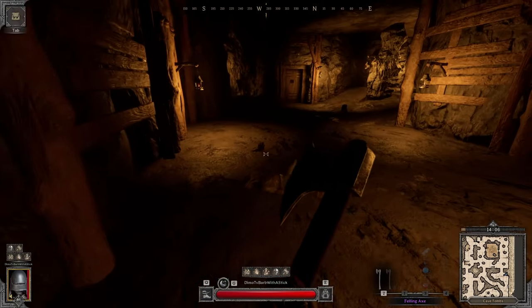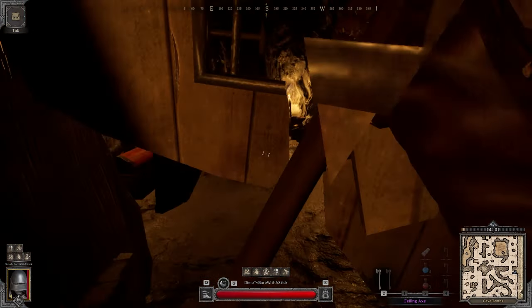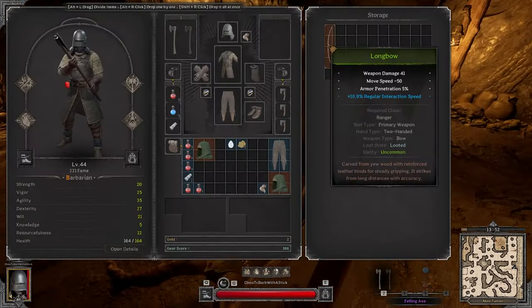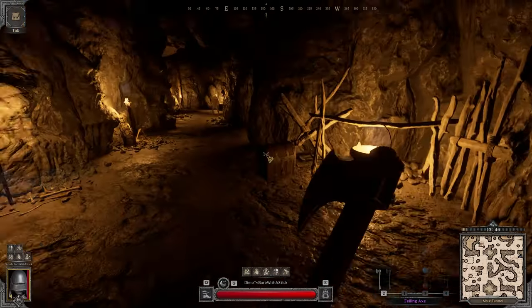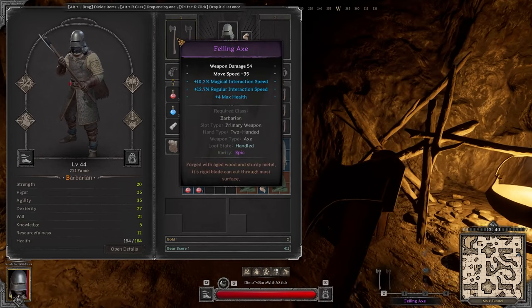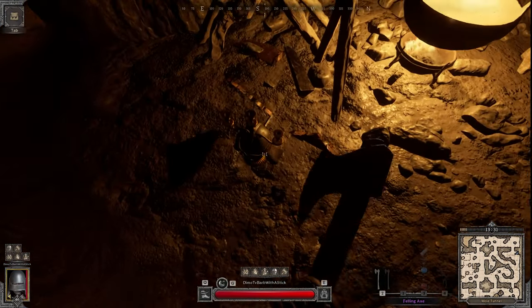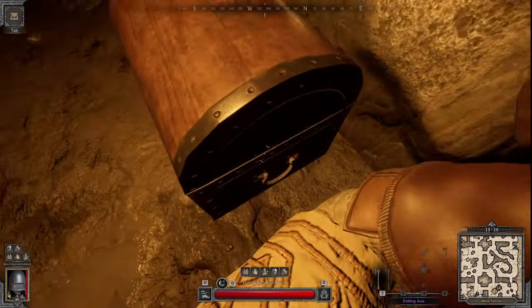Hey, what is good everybody, it's Timo here. I got one question in particular: how to make money with the new patch. You get to bring all the gear you want into the dungeon, and I'm gonna show you how to make a lot of gold just by going in normals, putting as little effort as possible. All you need is a perk crush for barbarian with the felon axe, which is very convenient. You could use any other weapon.